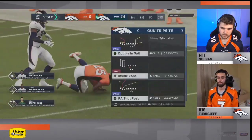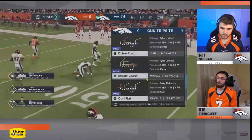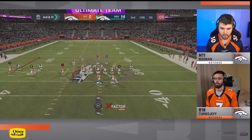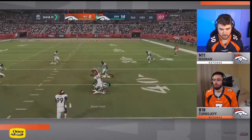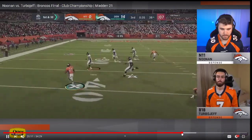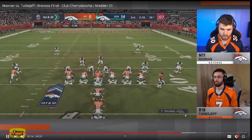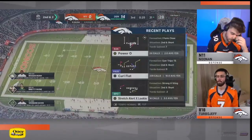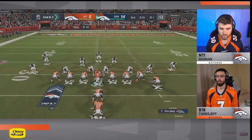Quick note before we go: if you haven't signed up for the text message membership, I give out free tips every single week — it's 100% free; just text me. My number is 812-216-3644, also in the description. What you're seeing from Turbo Jeff's running set: in Madden 21 at the elite level, when they know the run's coming they can hang with it. In Madden 20 you could know the run was coming and it was 50-50 whether you'd stop it. In Madden 21, if you call the right defense you'll stop it about 80% of the time.